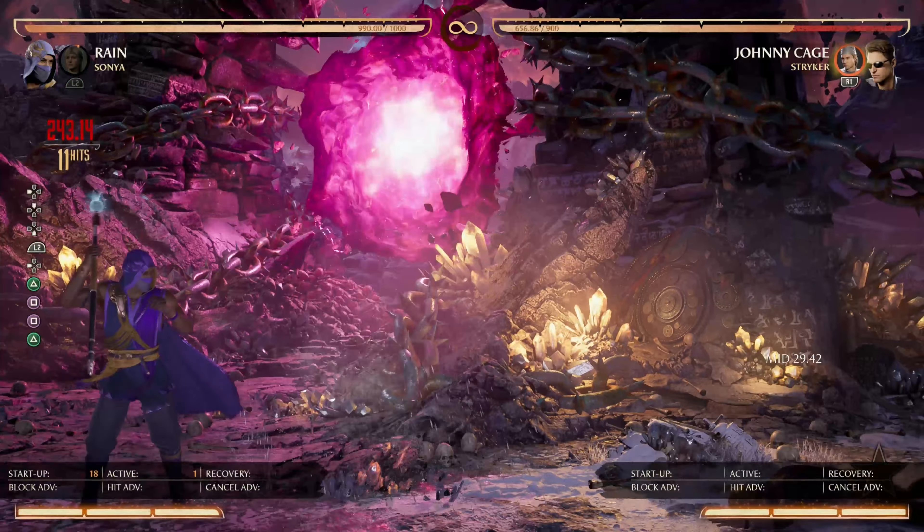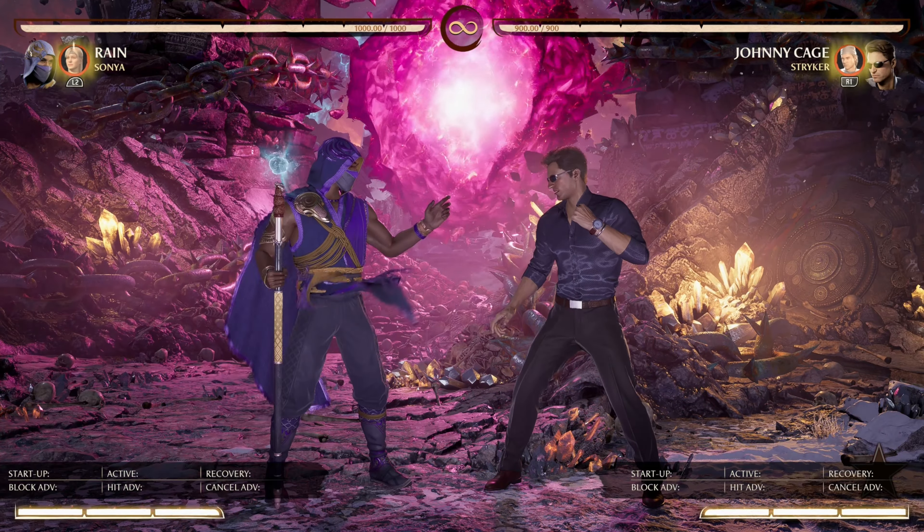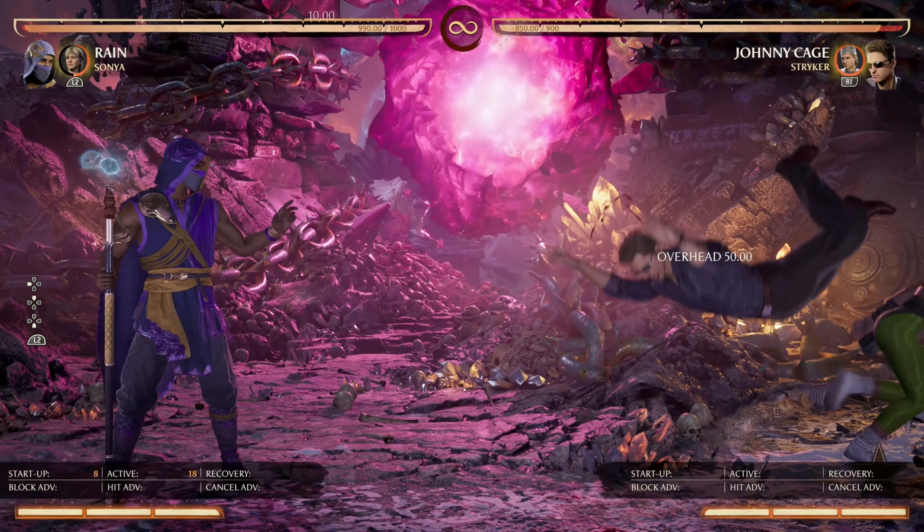It's a pretty unique move. There's no other cameo move in the game that works like this, because it's not an ambush like her square wave — it's a summon, but it's a summon that can only be done in the air.